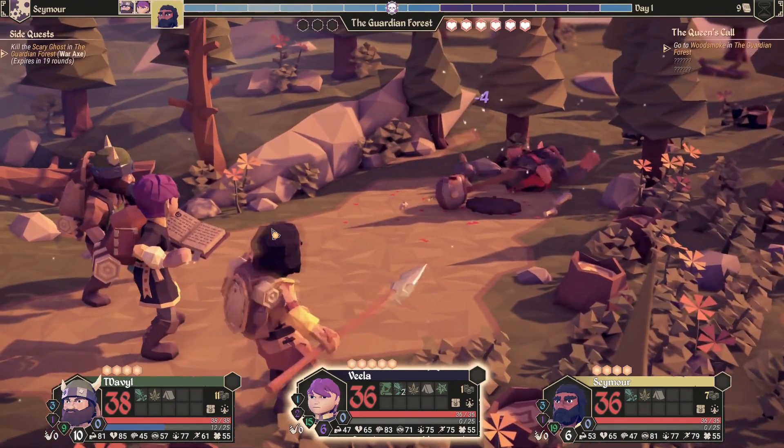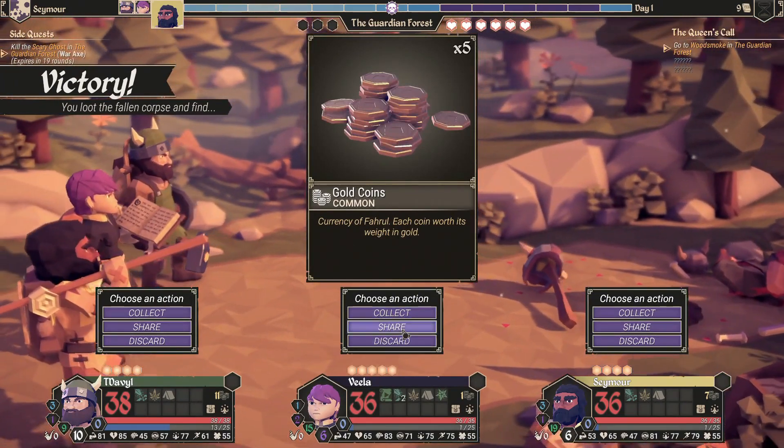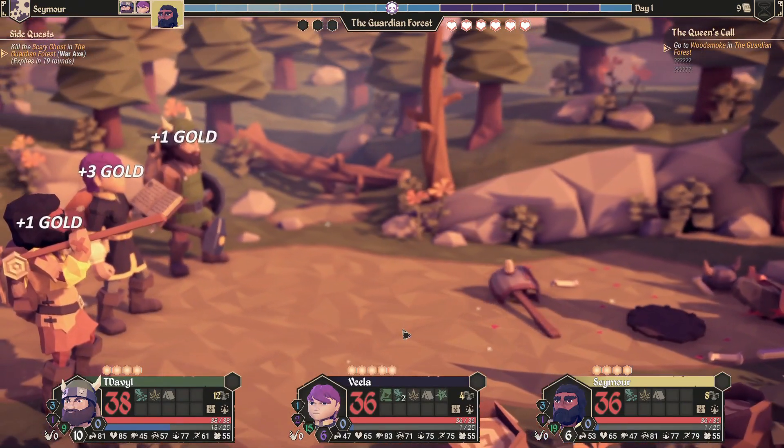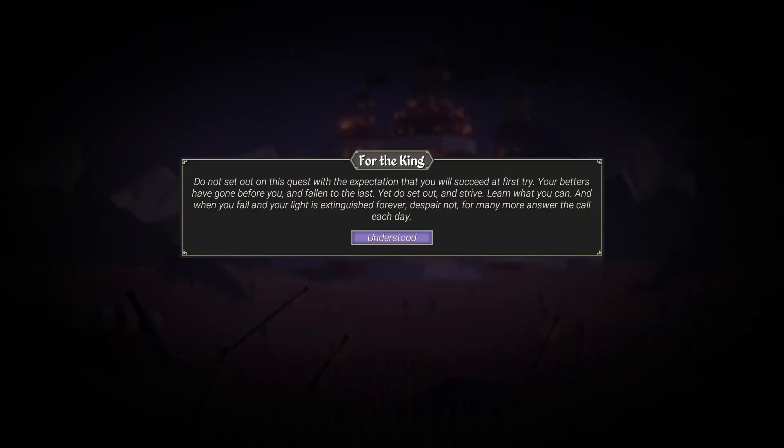This is going to be an intro episode where we will be covering team composition, base stats, and the lore store. But before we start that, we need to remind ourselves of one little screen — the screen that appears when you load up the game.